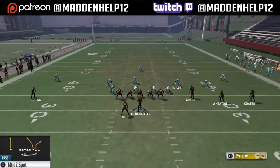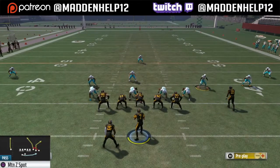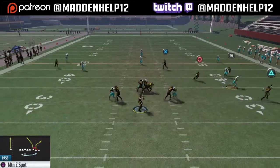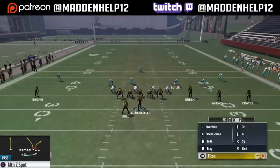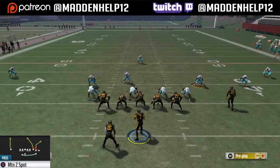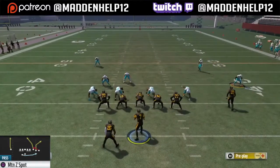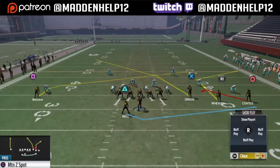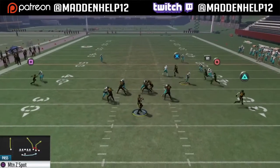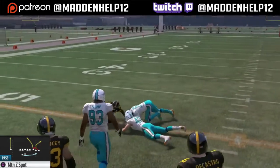The play that complements this is the motion Z spot. The only adjustment you want to make is slant your left receiver, because your opponent is going to try usering that and jump the halfback route. You see it leaves that slant hitch route wide open. If they are in man-to-man coverage and they take the linebacker to user the running back or jump the motion route, it leaves the backside slant wide open.